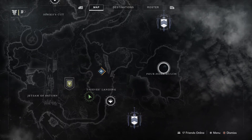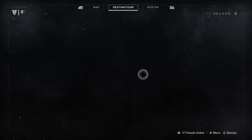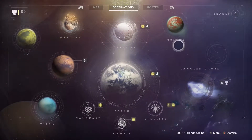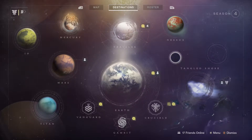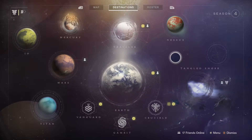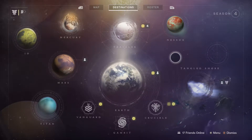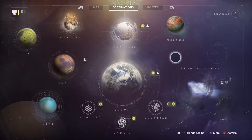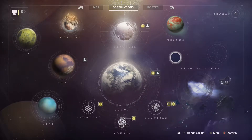Once you get those three lost sectors done, you'll need to go back to the Spider. Your next step is to consume enough darkness. There are a couple of options: you can do Taken on the EDZ, or you can do the Lake of Shadows strike since it has Taken in there, or Gambit - but it has to be a Taken version.